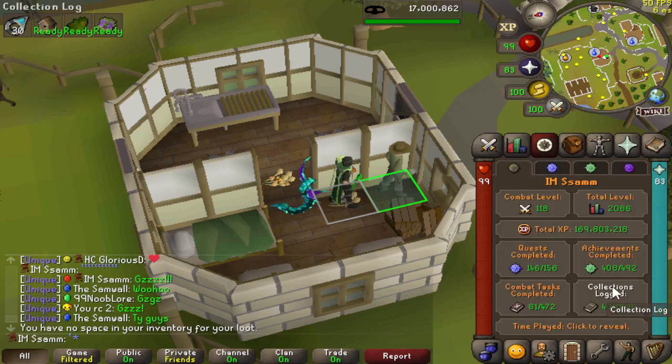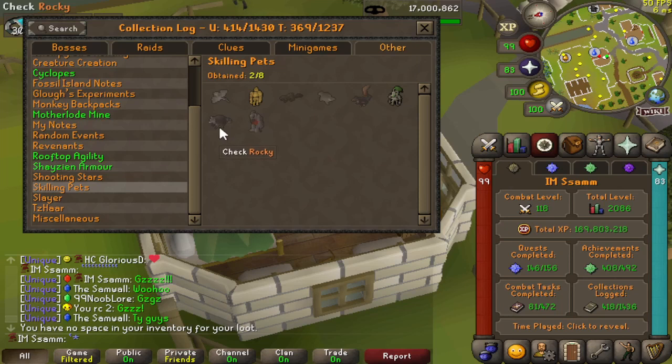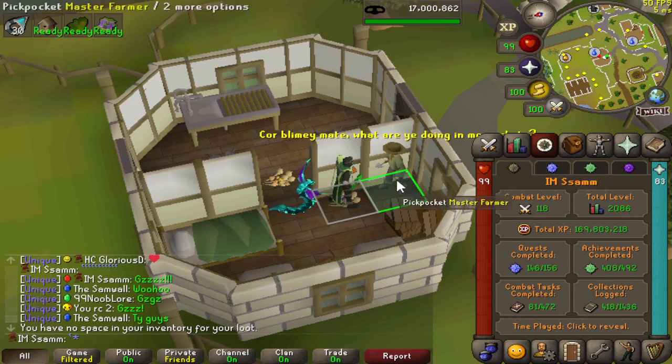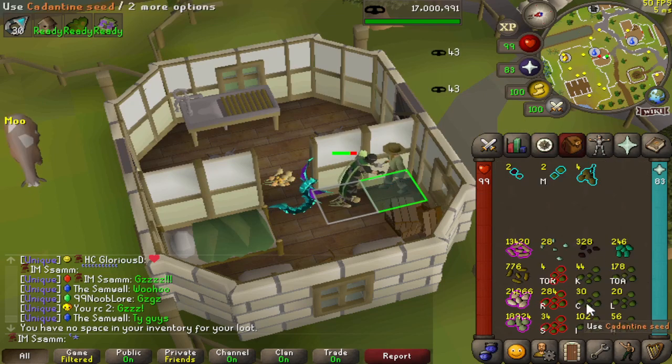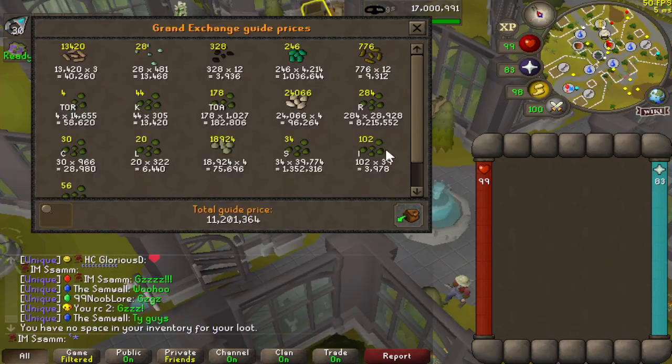Still no Rocky unfortunately, which is fine. I got very lucky on my main with these just going up for 99. Obviously I'm definitely past 99 now. But what we have got is a huge amount of seeds. So I'm going to get out of here. I made 11.2 mil in seeds.